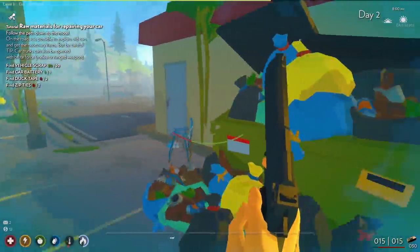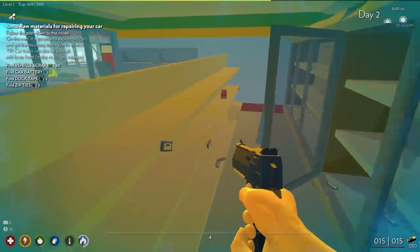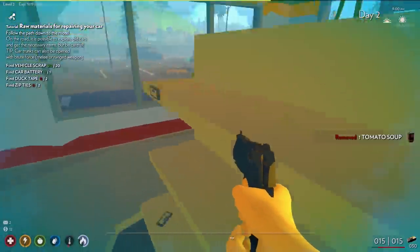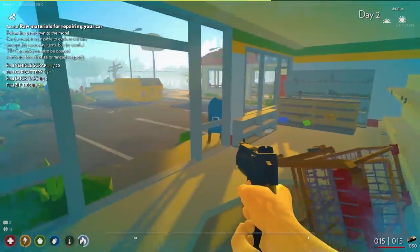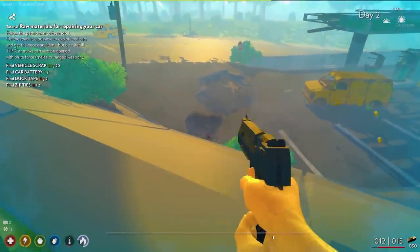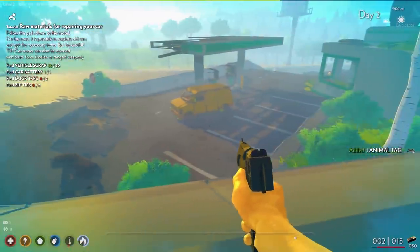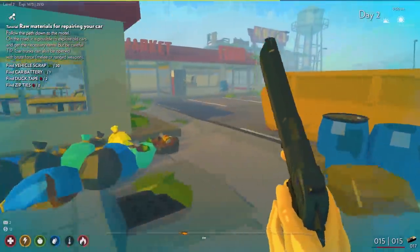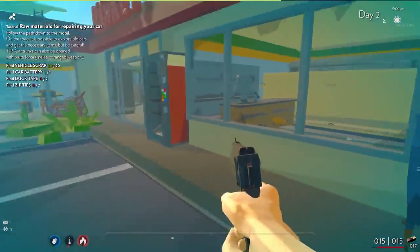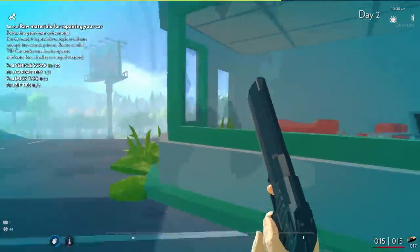There's a dead guy here. Let's go into this gas station or shop, whatever this is. We got some canned food — I might as well eat some of this because my inventory is full. Is that a bear? I think the bear is fighting some zombies. There's the bear — take him out. That bear just did not want to die. Sardines, but no zip ties or duct tape.